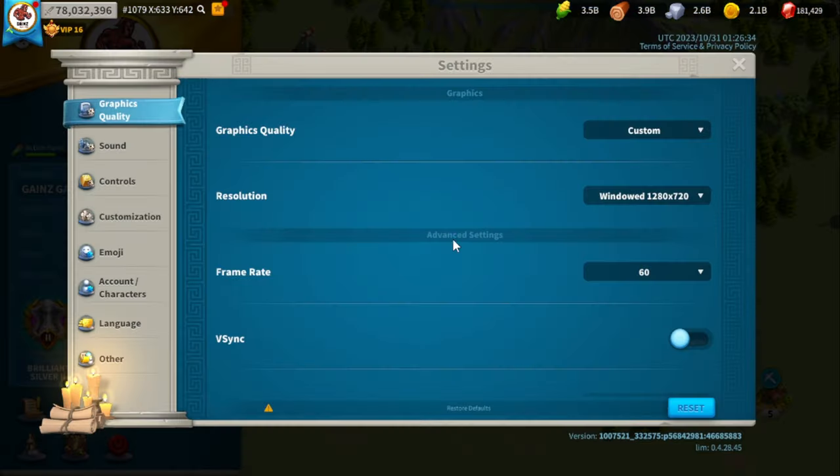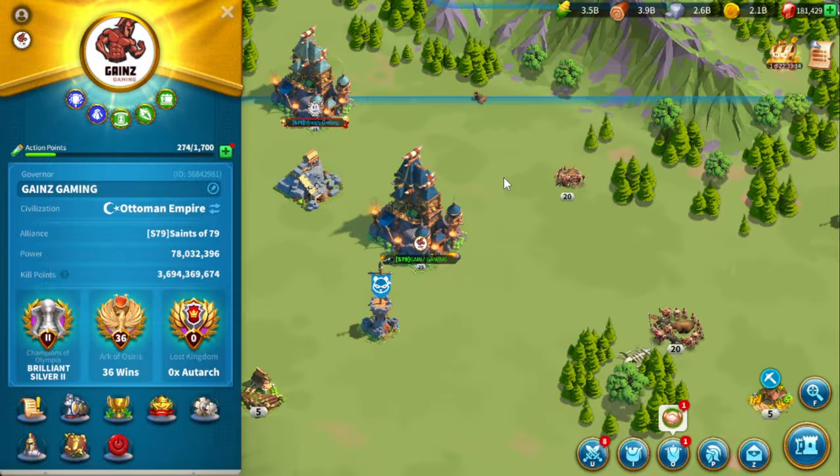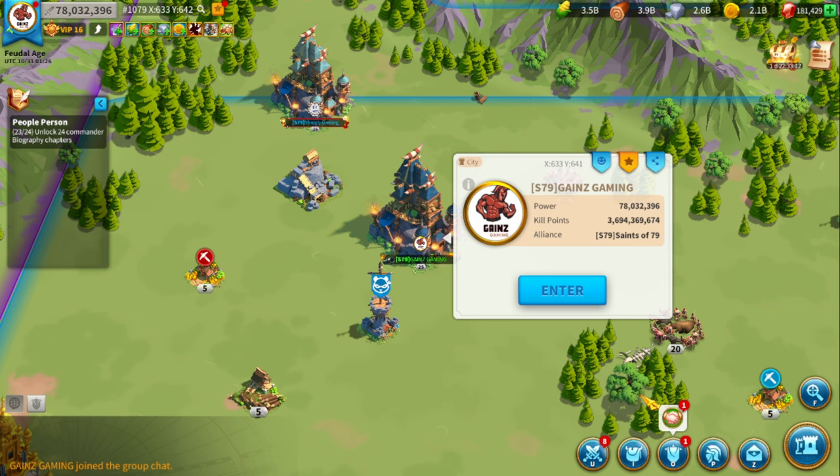Today we are talking about Battle Farms in Rise of Kingdoms. This is one of the best strategies in terms of fighting power you're able to bring to your kingdom, allowing you to fight longer and kill a lot more troops without having to be a whale. It allows you to have a lower amount of power and a higher amount of kills and deads in KVK.